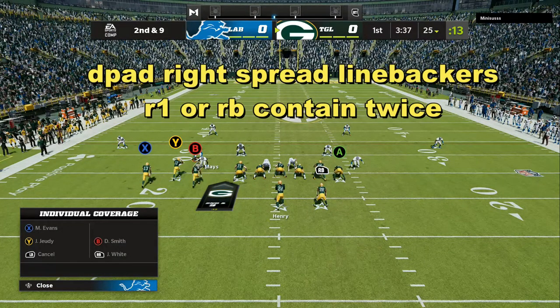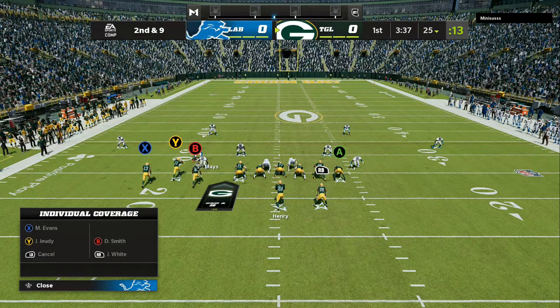First, spread your linebackers. Then, R1 or RB to contain twice to make sure the game registers. You can also guess pass. I like to use the chuck technique — I like to take away a deep route for that first two seconds to help my pressure get there.